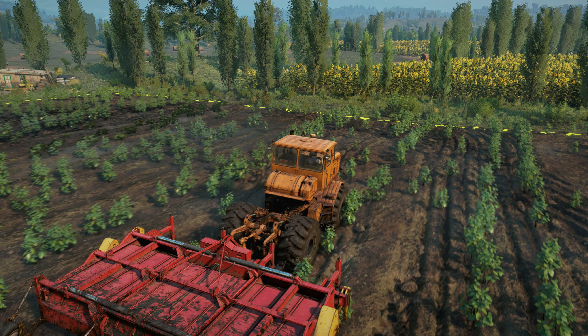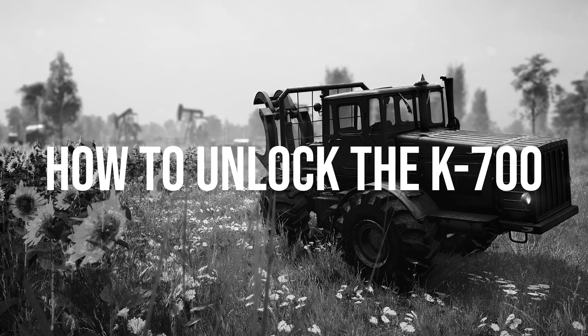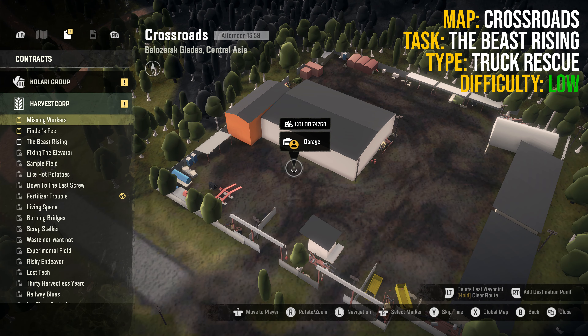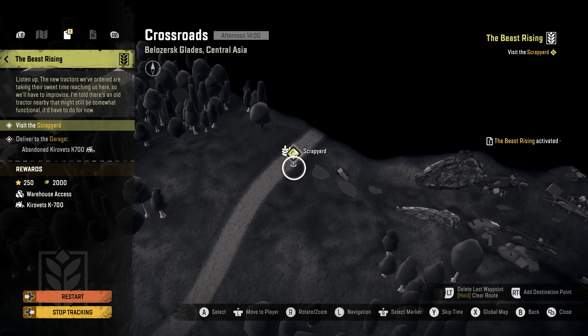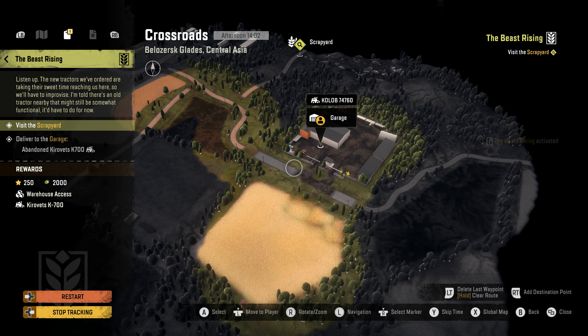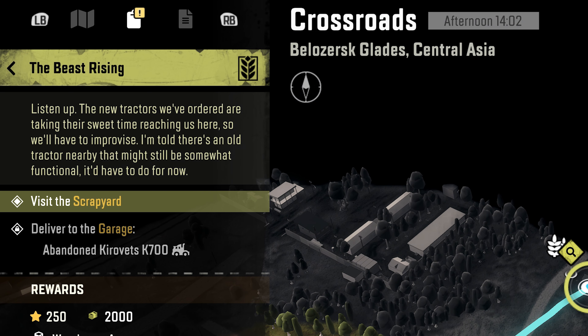Subscribe and like if new around here. Take a flight to the Belazersh Glades and then select the local map. Click the middle icon for Contracts then select Harvest Corp. Now activate the task called Beast Rising.